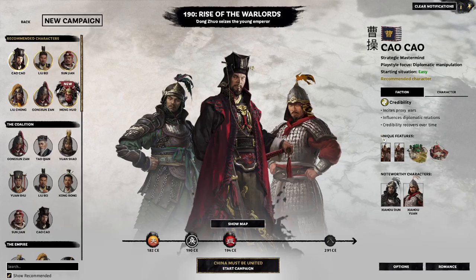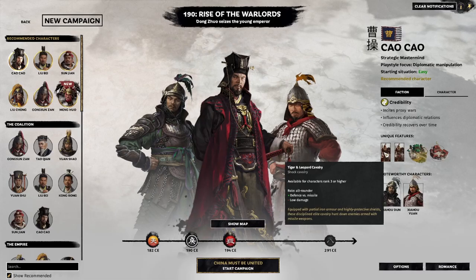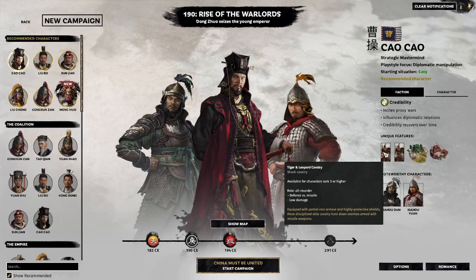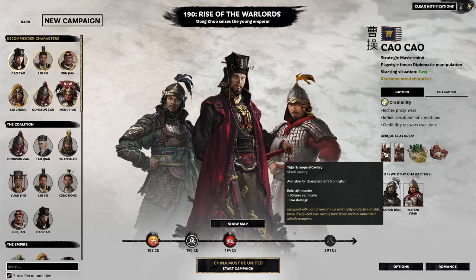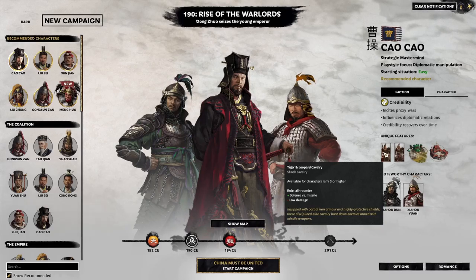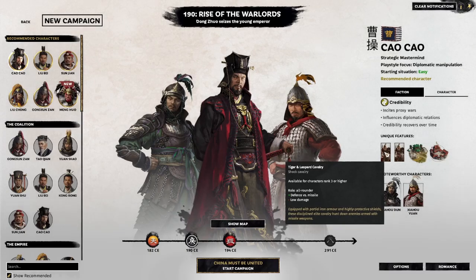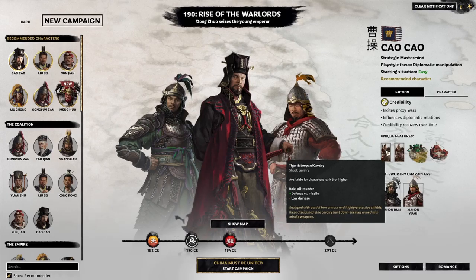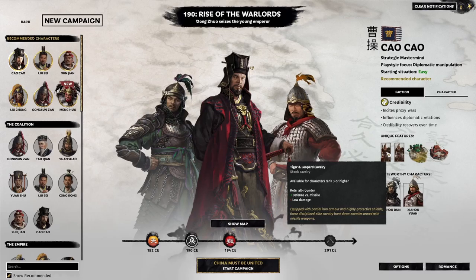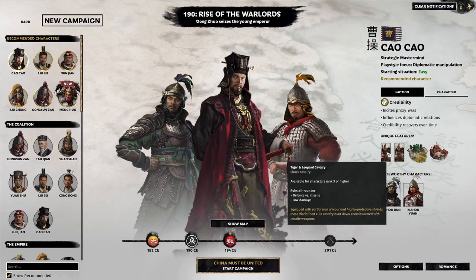The faction also has unique features: two unique types of cavalry units. Tiger and Leopard Cavalry, which is Shock Cavalry, available for all characters in this faction at rank 3 or higher. Their role is an all-rounder and they're essentially defense versus missile — with Shock Cavalry in this game, they're very vulnerable to missile attacks, so having Shock Cavalry that also has good defense against missile units is very useful. However, they do have low damage, so they're essentially like a tank Shock Cavalry unit. The description says: equipped with partial iron armor and highly protective shields, these disciplined elite cavalry hunt down enemies armed with missile weapons.